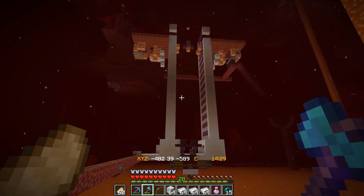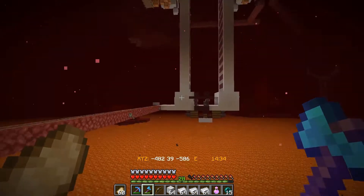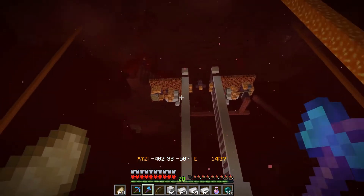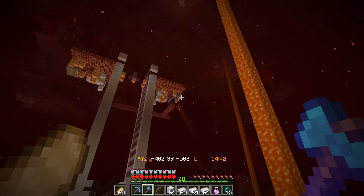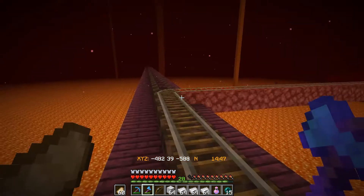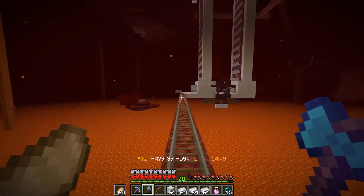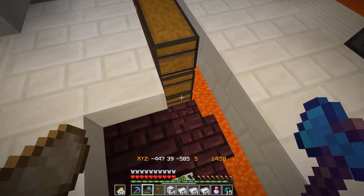Look at that. We've got the two spawning platforms up there. We've got the two drop chutes going down. We've got lava killing systems on either side. We've even added some hopper clocks to time a zombie being shown to the villagers. And then we've got six villagers, three on each side. So it works a treat and we get two golems basically every 30 seconds. You can see some of them dying here, and we get loads of iron.